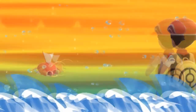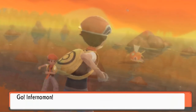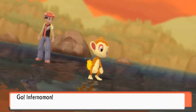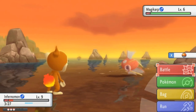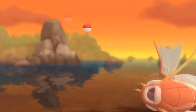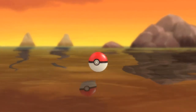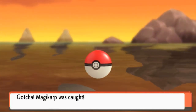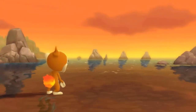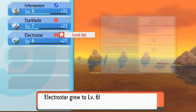We got ourselves another Pokémon — and it is a Magikarp! Look at this guy, just flipping and flopping. I think in Pokémon Platinum I had him as a Red Gyarados. We're going to throw a Poké Ball because it's a Magikarp, guys — seriously. Stay in the ball. Yes! We got ourselves Magikarp, and ElectroStar grows to level 6.